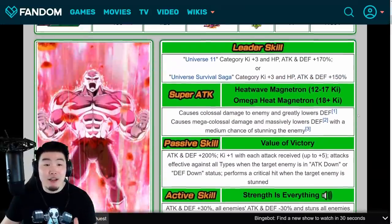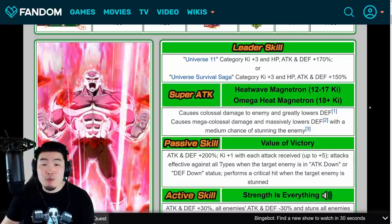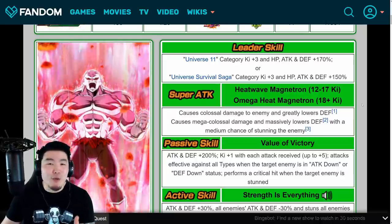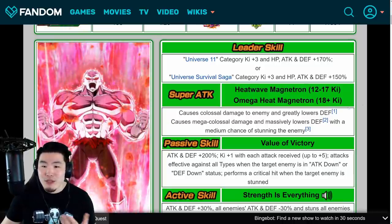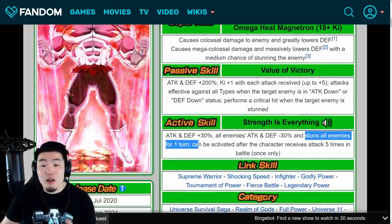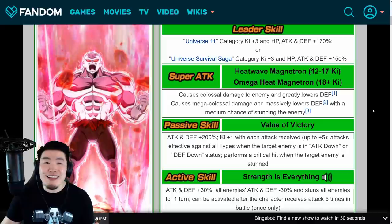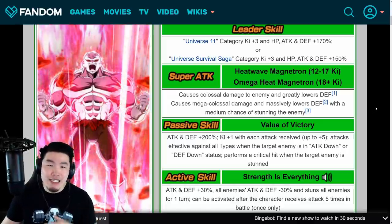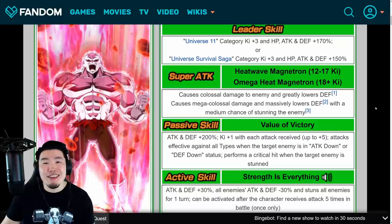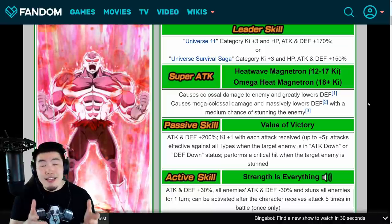So there you go — that is everything you need to know about Tech LR Jiren. He is just an absolute monster of a unit. He hits super, super hard. He also gets a massive amount of defense on turn 1 and provides good crowd control for events like Super Battle Road and Extreme Super Battle Road with the medium chance to stun on the 18-Ki super, and also the guaranteed stun to all enemies with his active skill. Some people might say his kit is not that unique, but he just destroys everything.